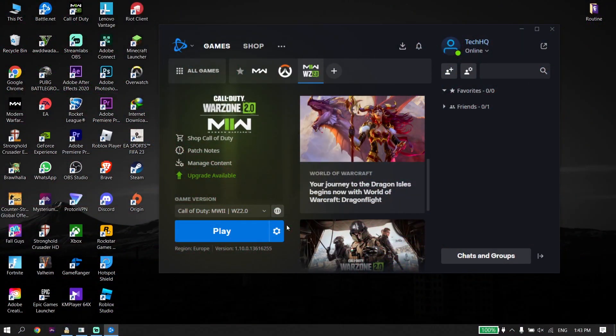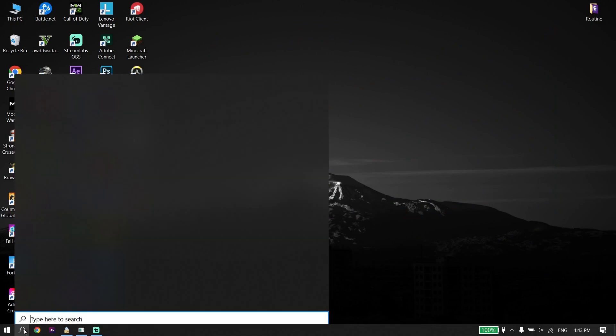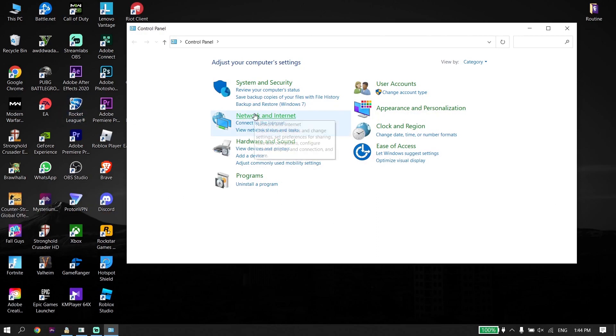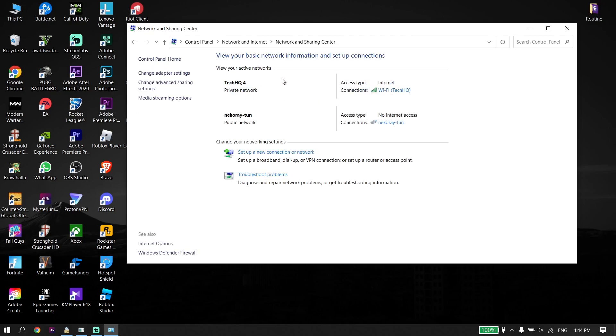To fix slow download speeds for Call of Duty version 2.0 or Call of Duty Modern Warfare 2, first go ahead and close your game launcher. Then go to your desktop, click on Search, type 'Control Panel', then click on Control Panel. Now click on Network and Internet, then click on Network and Sharing Center.